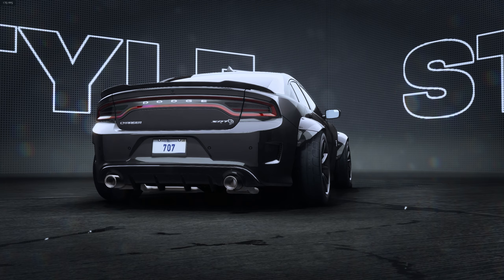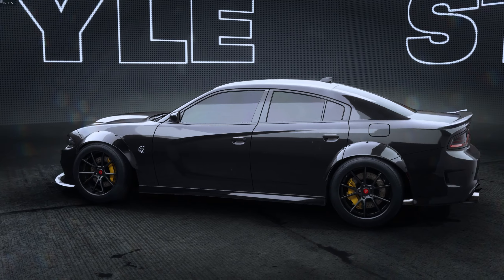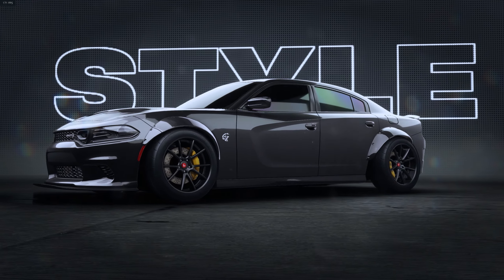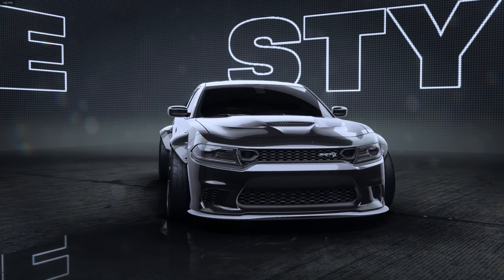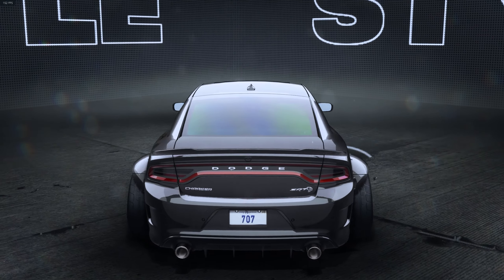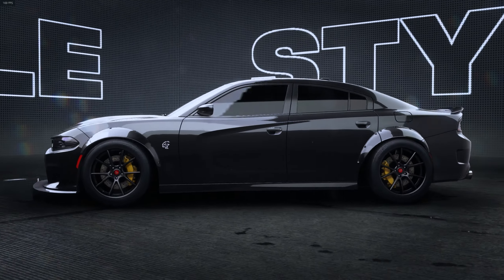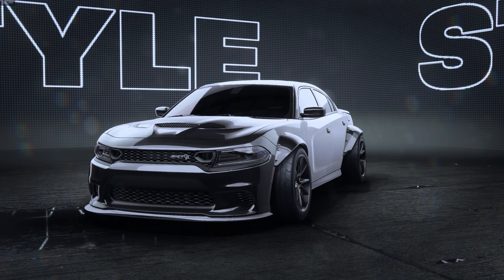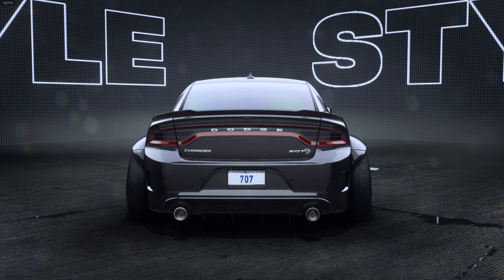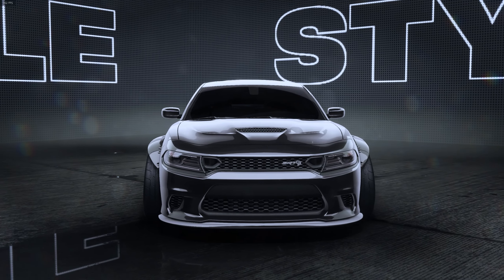Here is the finished product — we have the black Dodge Charger wide body Hellcat and this thing looks sick. I put the Vossen wheels on because they look like the Red Eye wheels. It's clean, especially with black — it looks really really nice. The wide body blends in with the car because of the carbon fiber, and that's the look I was going for. A clean, mean Charger. If you guys want me to customize any other cars let me know in the comment section down below — you guys have a good rest of your day!